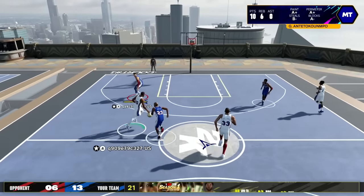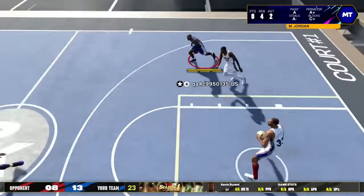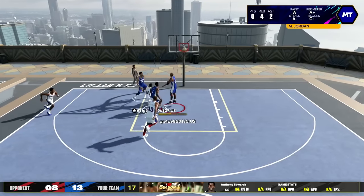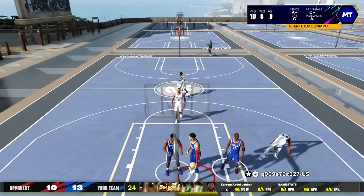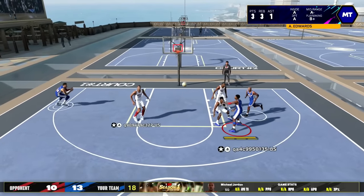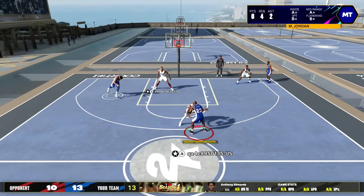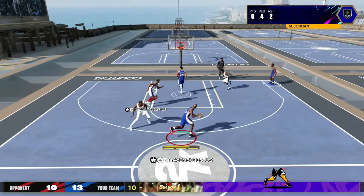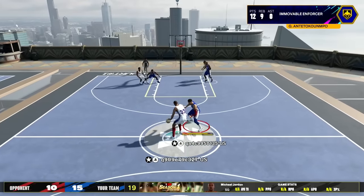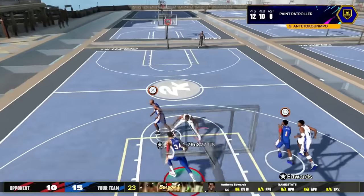I shoot a three-pointer with Giannis just to test out the low three-point rating. I end up shooting more threes with Giannis later just to test if I could hit with it — Giannis really isn't supposed to be hitting like that since this is his base card, not a 99 card. It's just his base stats. At 13 to 10 I kick it out to MJ from the corner. All the dribbling inputs felt super weird — the game just felt different, like I was a noob touching it for the first time.